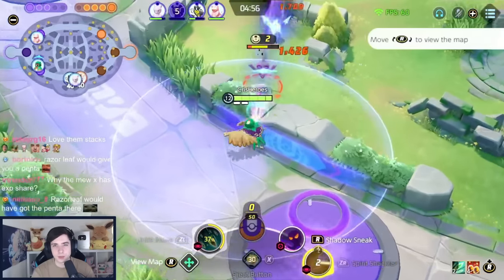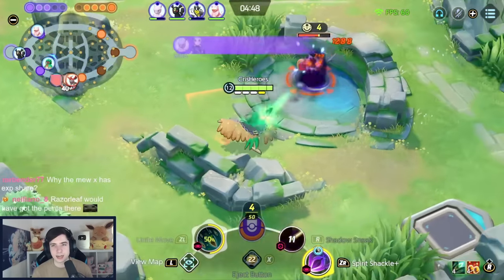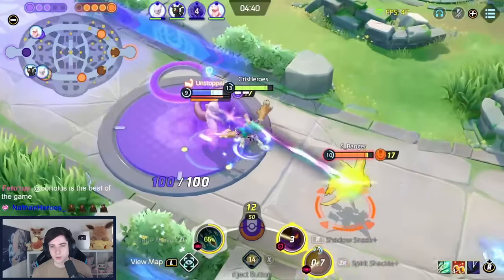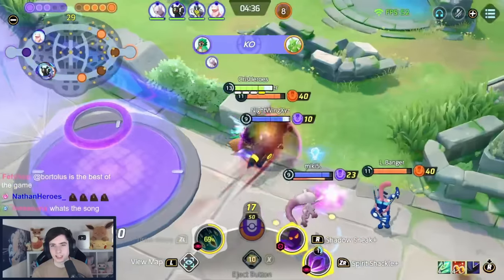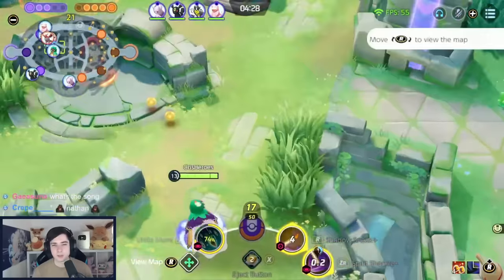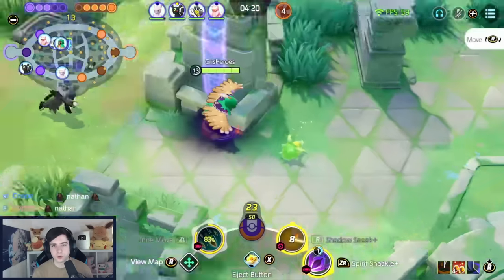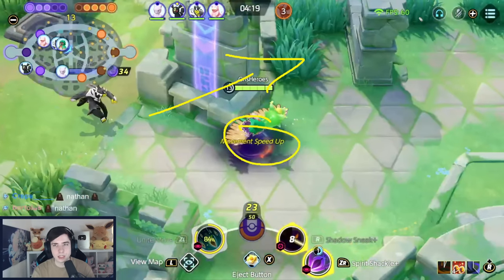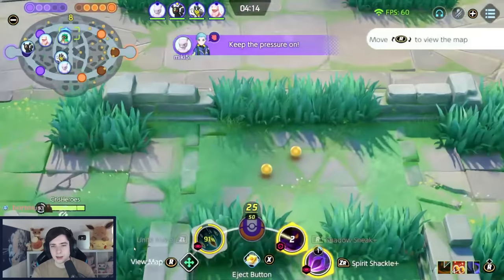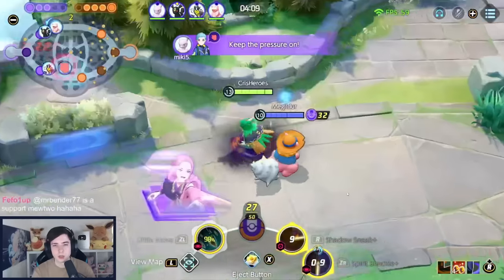We're on the way to level fourteen, which is also a huge power spike — reducing enemy defense stats increases your damage by a good amount. We have four Attack Weight stacks, totally happy about that. Don't focus on getting the last two stacks at this point. Always stay far away, hit Spirit Shackle, walk away after every single one. If someone gets stunned in front of you, you can basic attack, but the focus is not on basic attacking much. Using Shadow Sneak on cooldown to scout bushes — walking close to tall grass with Shadow Sneak to check if anyone is hiding.